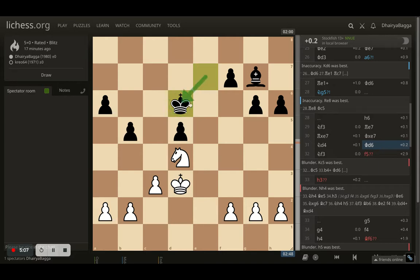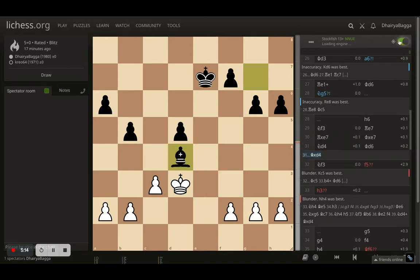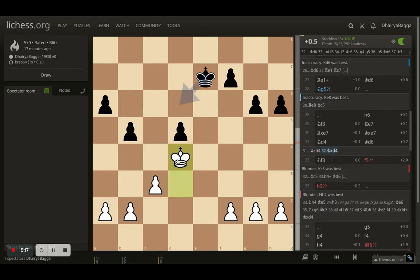But the opponent doesn't take — plays king to d6 first. Very instructive moment. Had the opponent taken with the bishop, that would have been nasty for them — that gives me an advantage of around 0.6 to 0.9. I gain some space and can push or attack the pawn. The opponent has to come back in time and it becomes a matter of who has the last move — I can play slowly with my pawns and push from the other side of the board as well.